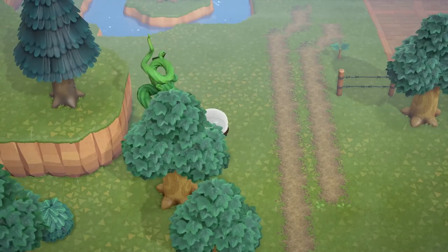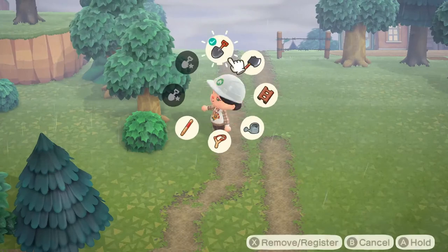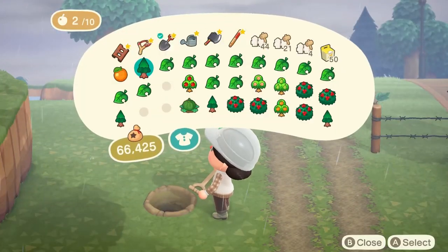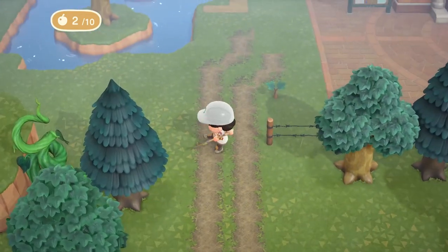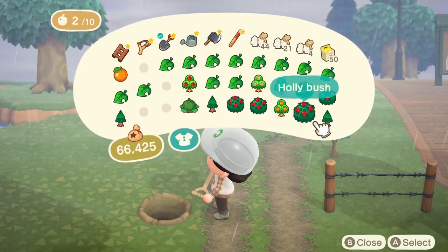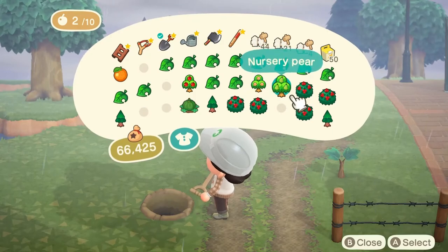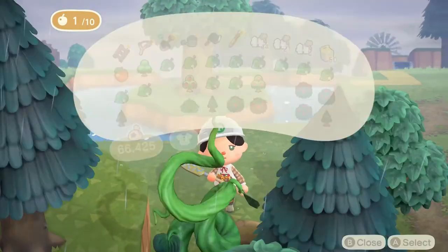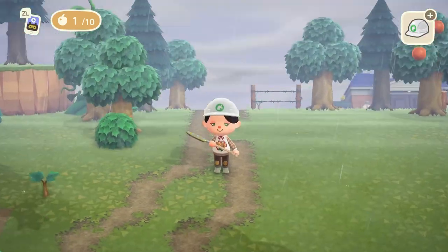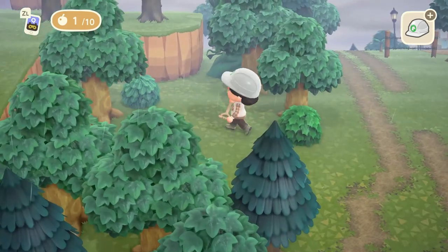I'm also going to use a giant vine in a few different places. I think they're such a cool item because they're really tall and they're another greenery item to help fill in some space. I also like how they have a little bit of a fairy tale vibe — they remind me of Jack and the Beanstalk. I'm going to be using them a lot because I do want my island to feel a little bit fairy tale or like a nursery rhyme, so I think they're a perfect item to use.